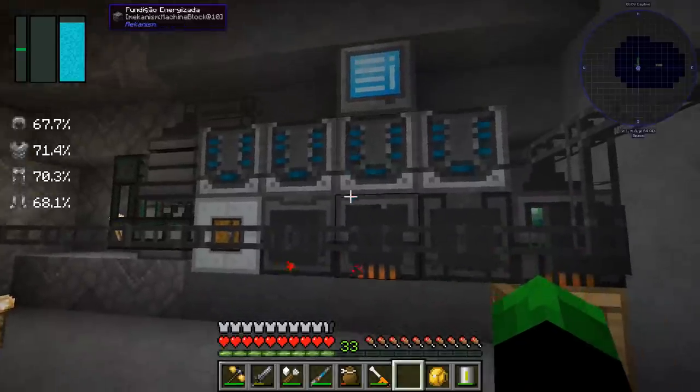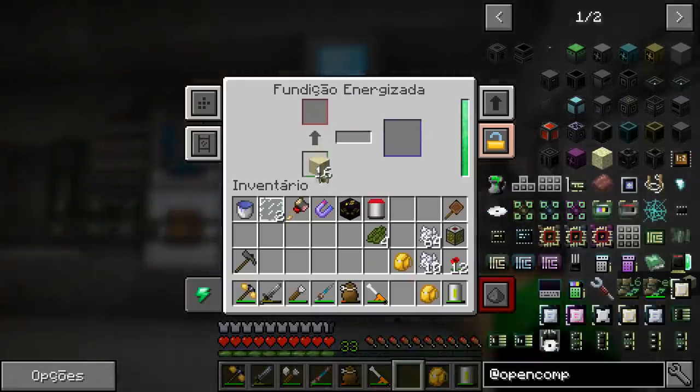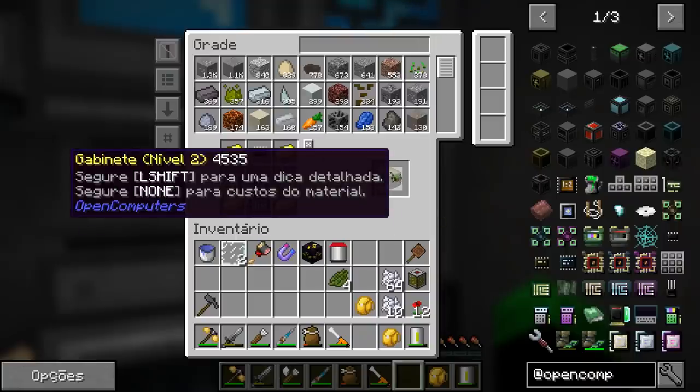Now he's just waiting for the machine to process, because I sent him to create a lot of wood and it'll take a little bit. Let's take this manual crank just so he creates the circuit. Done, now that we've got this we can create our computer.